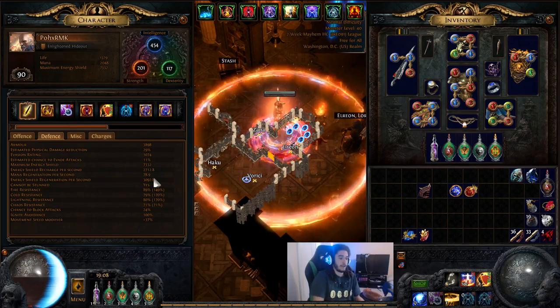We'll be sitting at easily — on this bad character — about 2,700 ES recharge. You can hit over 4,000 ES recharge plus your regeneration, meaning you're looking at roughly five to six thousand per second in combat with your Vaal Discipline up, plus your four to five max resistances and everything else.